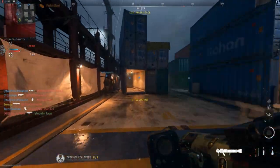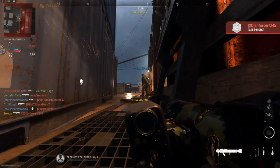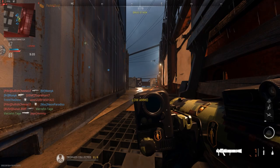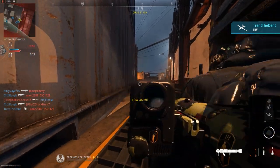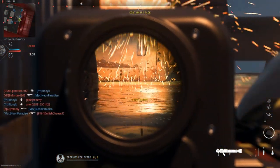An epic spot that most people don't know about: you come into this corner and dolphin dive, and you can get into a little glitch spot where you're basically unseeable. Now just get your gun cocked and ready. I cocked it — alright, I'm ready. Let's wait.